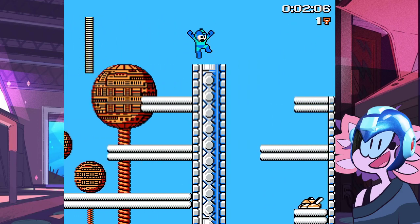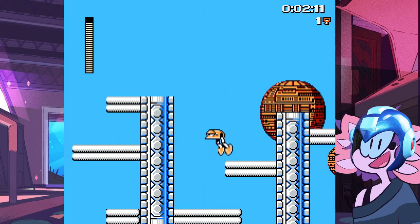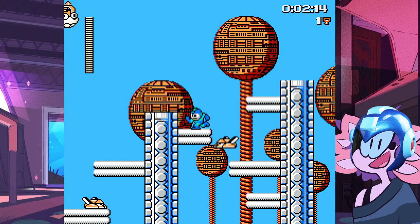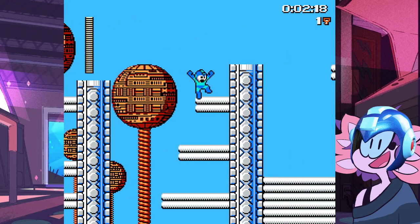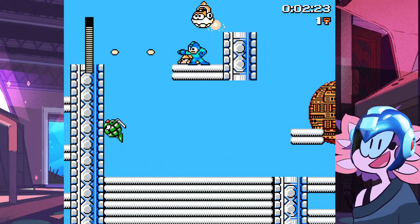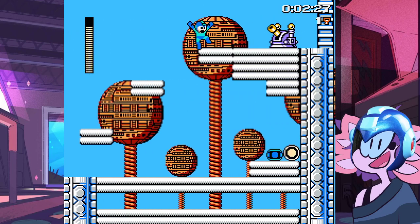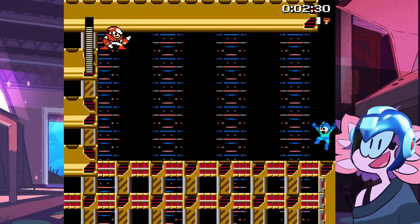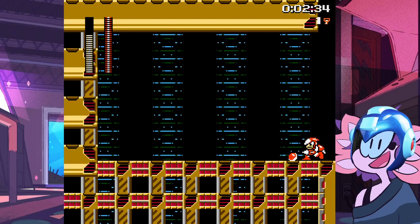There's also some secret stuff. Let's see if we can maybe show off one of those here. The enemies are, in some cases, approximations of what was in the original levels, and in some cases, entirely new stuff. And here's the first secret I'll show off — Crash Man, secret boss, in the Bomb Man stage.